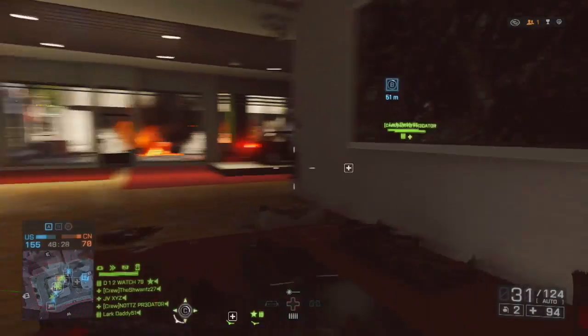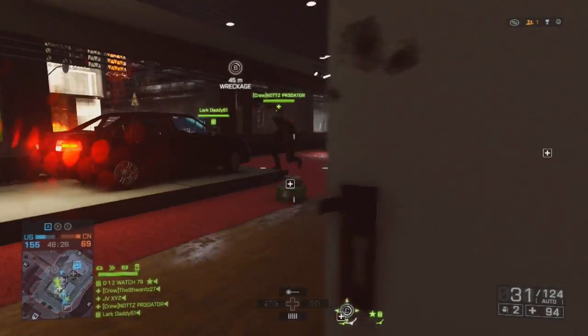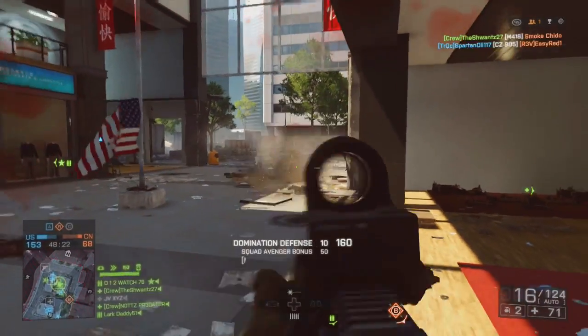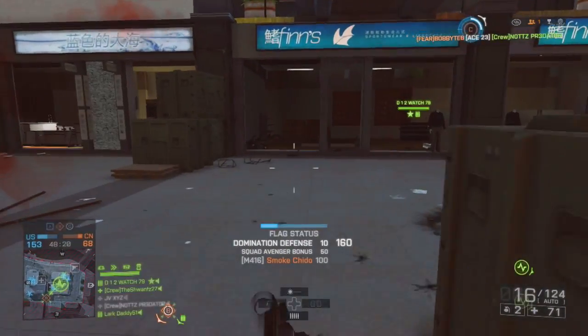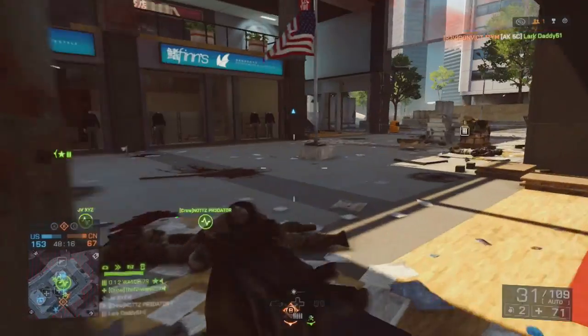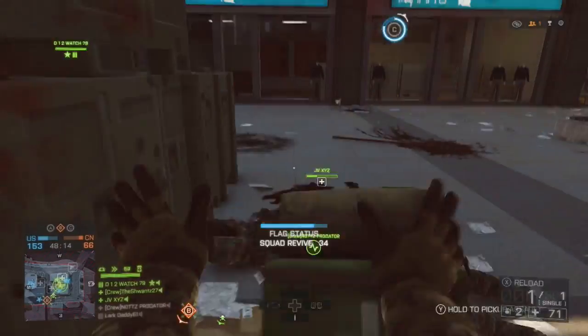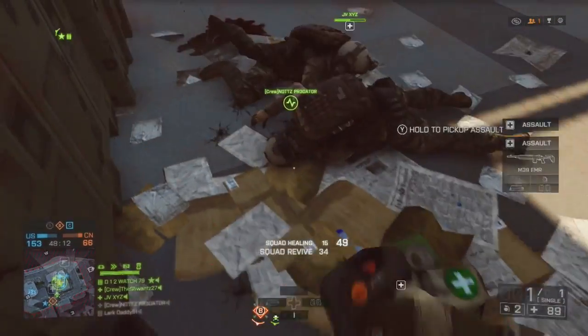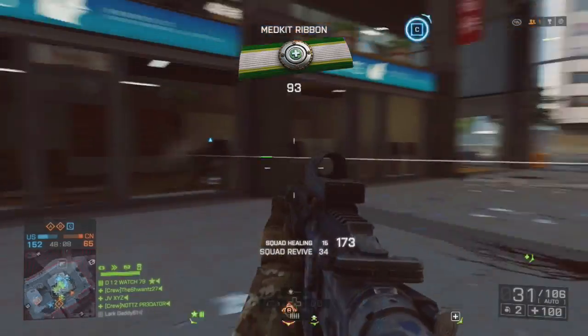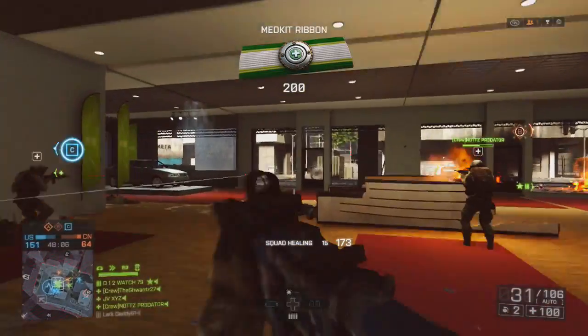Battlefield calculates the distance between you and the person you're shooting at, and bullet velocity varies depending on what type of gun you're firing. Even if your gun has a very high rate of fire, a very low bullet velocity means it will take a while for your shots to get downrange. These are all things to consider when choosing accessories, barrels, and under-barrels for your gun.